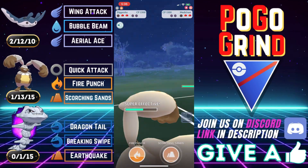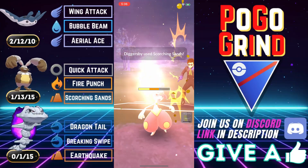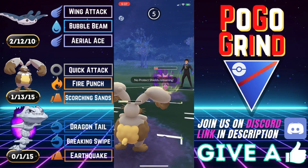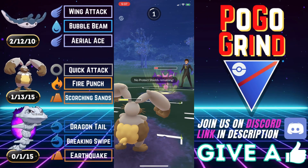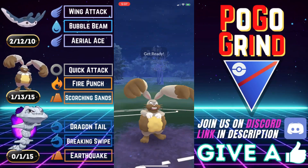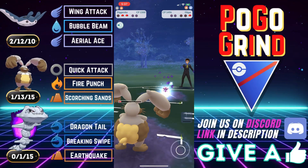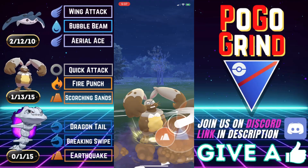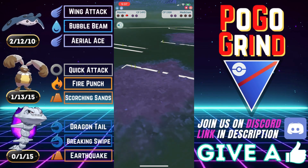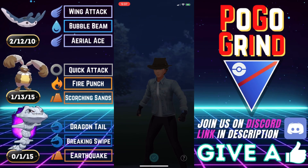This is a debuffed Ice Punch — not going to do nearly as much damage. We go for the Scorching Sands. Diggersby actually has a very close matchup against Medicham, and they do swap to clear that debuff. The Gligar is still very healthy, but the Quick Attacks are slowly whittling away. They can only make it to an Aerial Ace. We need to overload as much as we can before they get to another Aerial Ace. The Fire Punch will KO and we're very close to a Scorching Sands. We hit the Scorching Sands and look to go for the Simul KO.